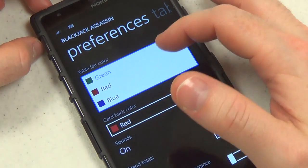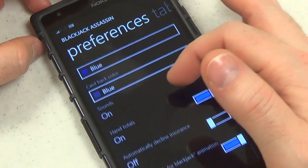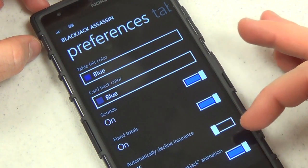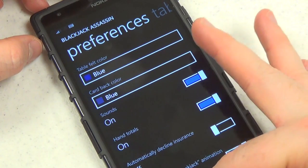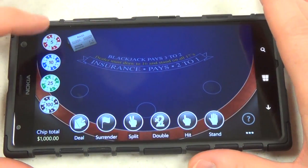Table felt color — three colors of table felt. Sounds, hand totals, automatically decline insurance. Alright, so you can mess around with a few things there.